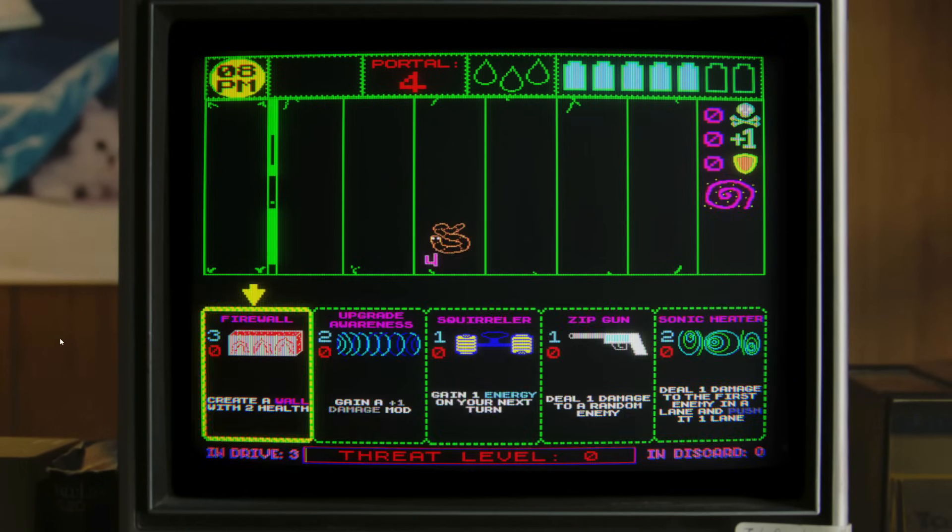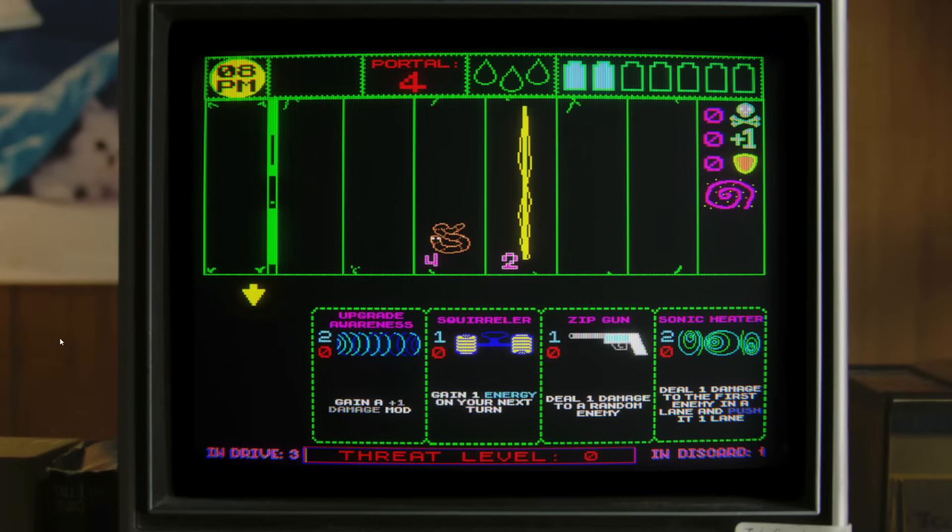The simulation is geared up. Ready to boogie? Cowabunga. We have options: create a wall with two health, gain a plus one damage mod, gain one energy on your next turn, or deal one damage to a random enemy. I feel like creating a wall is not particularly problematic - we'll just put it up a little bit further. We have two energy left there.